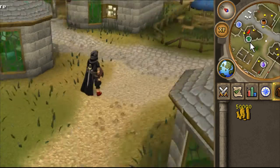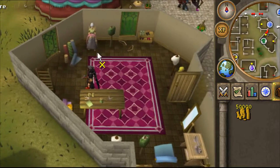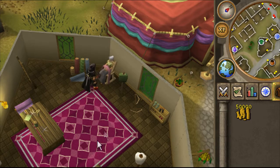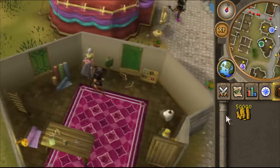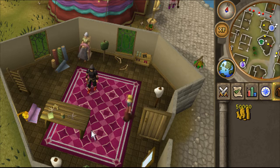It is sold over here in this clothing store right next to Varrock Square or in Varrock Square. Talk to Ify and go to her last option. Be sure to have 50 coins in your inventory.